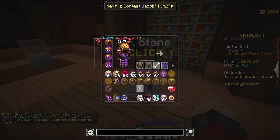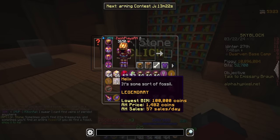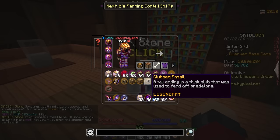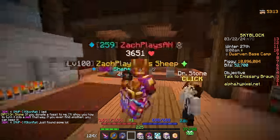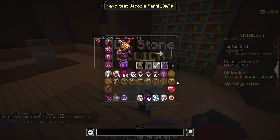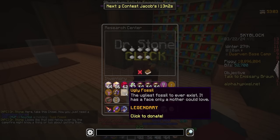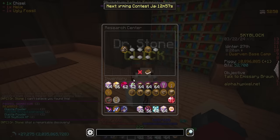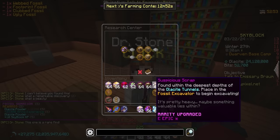Let me tell you the names of all eight fossils and what pets they give. We have the Helix (Ammonite), the Ugly Fossil, the Footprint Fossil, the Webbed Fossil, the Clubbed Fossil, the Tusk Fossil, the Spine Fossil, and the Claw Fossil. Each fossil gives a new pet, leading to at least seven new pets in this update. Donating fossils also rewards 80 Skyblock XP, Glassite Powder, mining experience, and Heart of the Mountain XP.